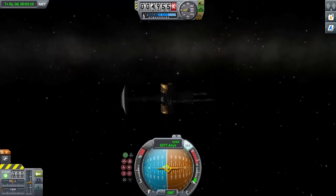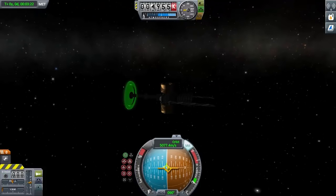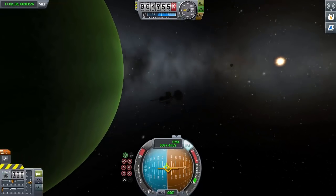Basically what you have here is a probe that is mostly just fuel mass and engine. Very little of it is actual spacecraft. This is because if you want to get to somewhere like Alpha Centauri in a reasonable time, you have to go very, very fast.